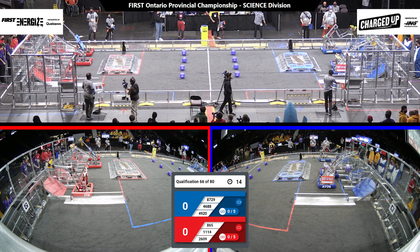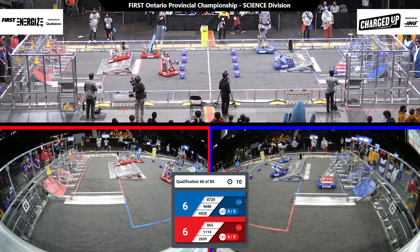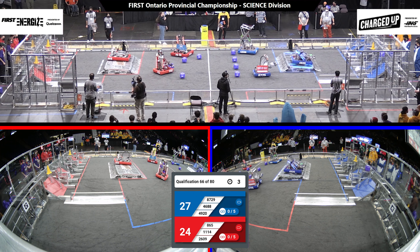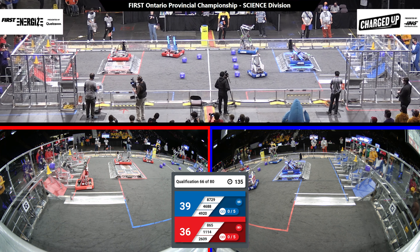All right, welcome back to Science. We've got some cool robots on the field. We've got two game pieces, three game pieces on the blue side of the field. Two cubes were scored on the red side with one that unfortunately fell off the node. 865 trying to balance before the end of the autonomous period. 4920 gets it, 865 gets it.